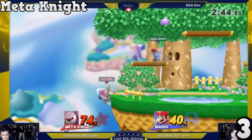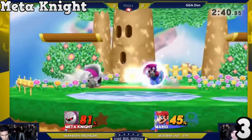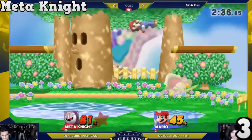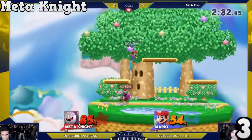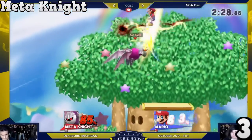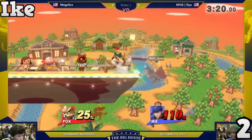Now of course, the main thing that they did do was buff all of his different stuff, but the main thing was that they buffed his up air into up B combo. Now what this really helped you do is be able to kill the opponent at early percents. You really couldn't do this way too well when Meta Knight was of course on the 3DS, but once they did buff this and made Meta Knight a little bit better, he did quickly become one of the better characters in the game.